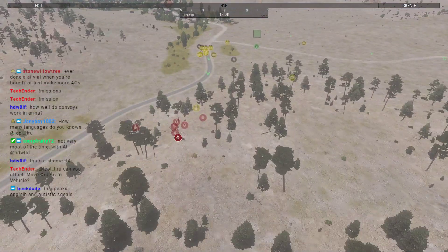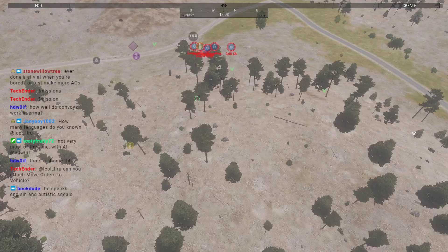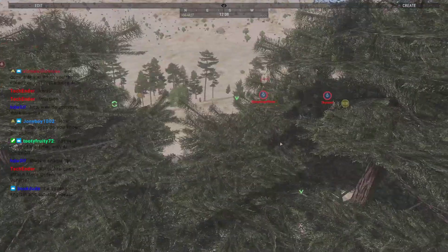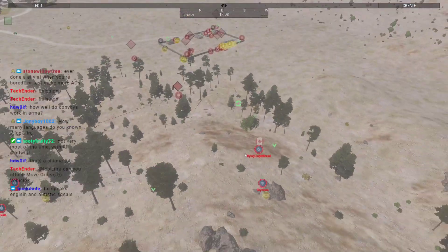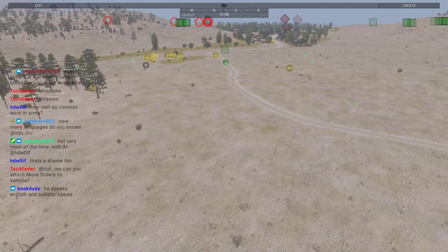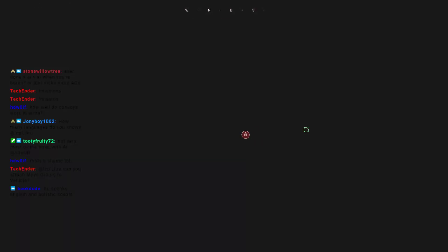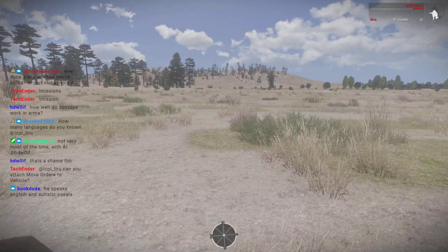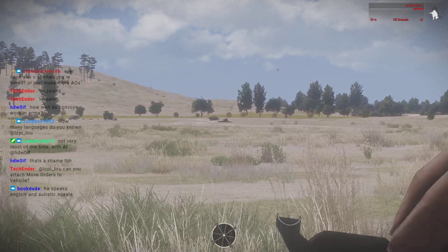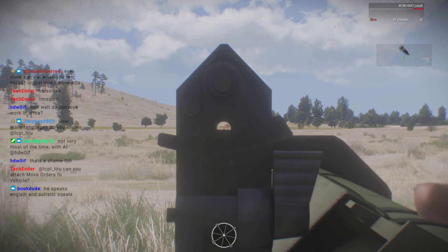It looks like this convoy, even though it's doing some weird routing, seems to be working. We do have a PKM truck that's going to come up back here. I just realized the players have done a force-split maneuver, which is a little concerning. I don't think I ever set the global scale — it's only going to affect accuracy but with how many AI I have down it's not going to matter too much.